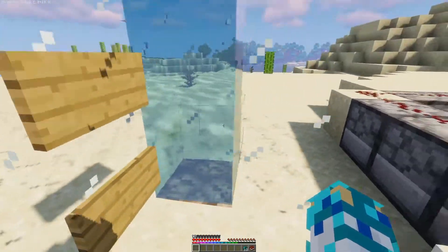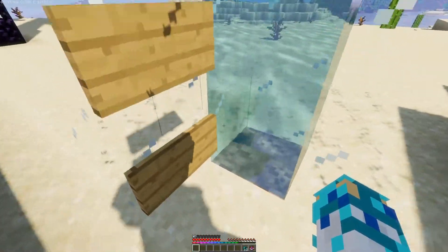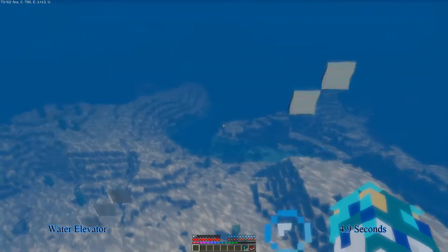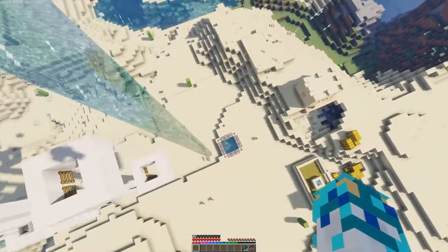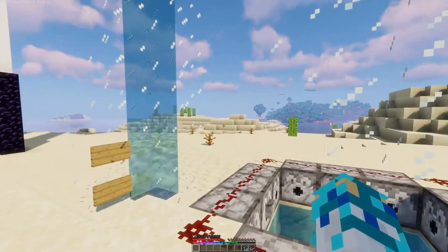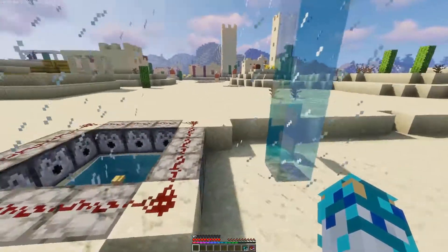This one is the soul sand water elevator — not exactly new, but relatively new, added in 1.13. It's also extremely fast and with shaders it looks extremely cool.